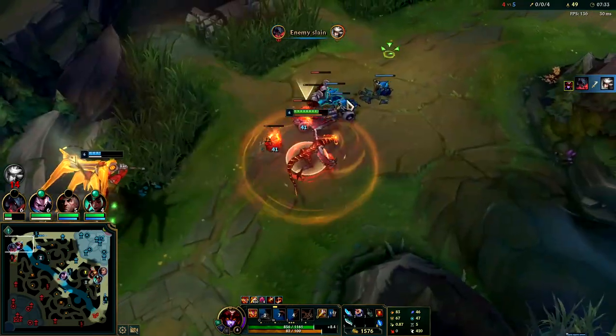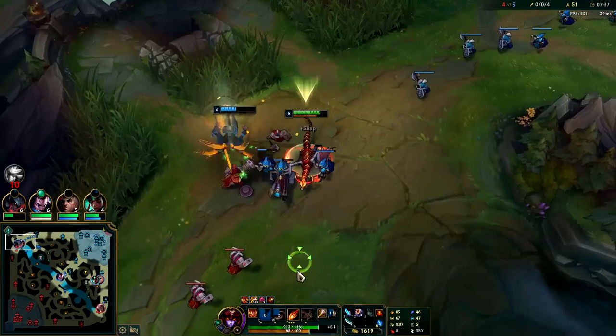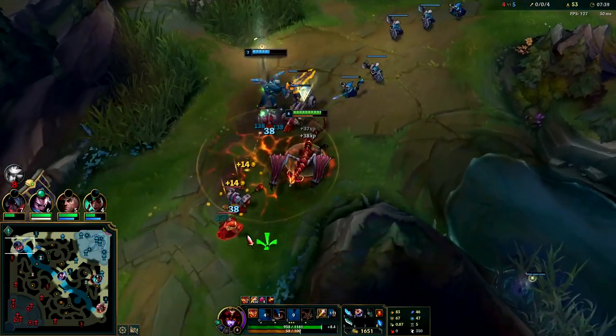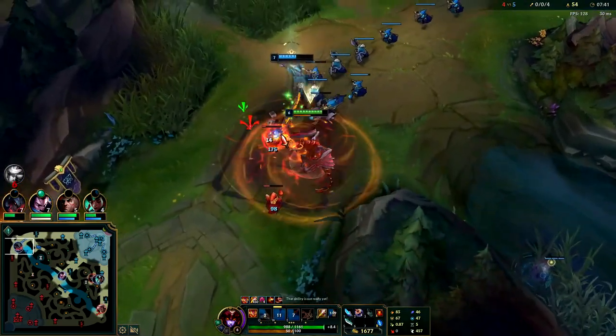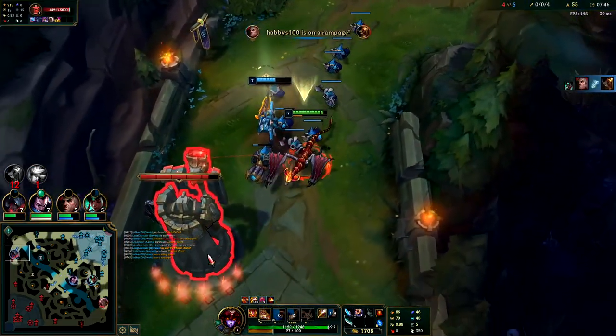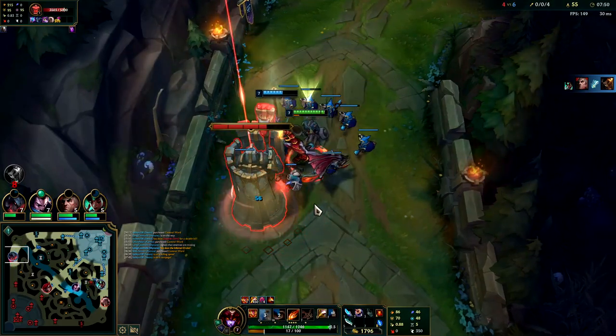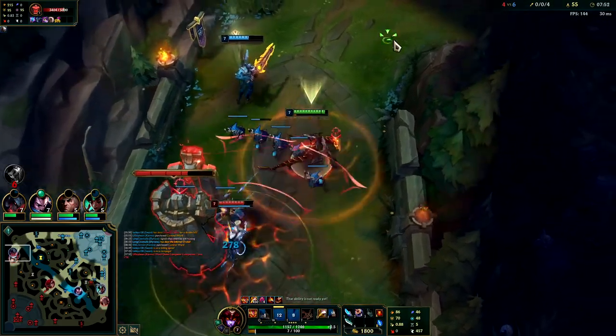We got another Dark Seal stack. I don't want to necessarily steal these minions from him, but I do want to help him shove the wave, so we're not actively trying to last hit — we're just trying to get the wave pushing. Even if they don't like you doing that, as long as you're not just stealing the last hits they usually won't AFK on you.